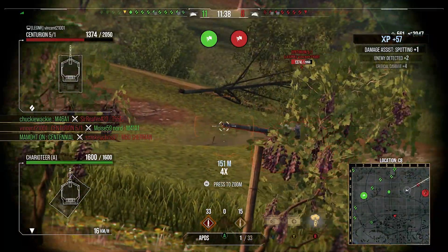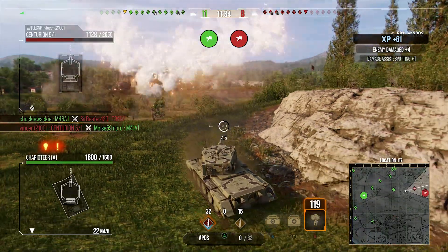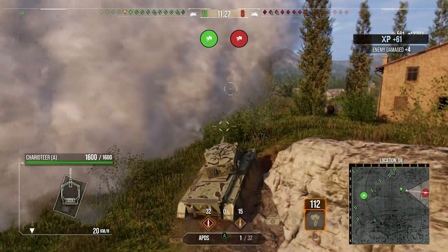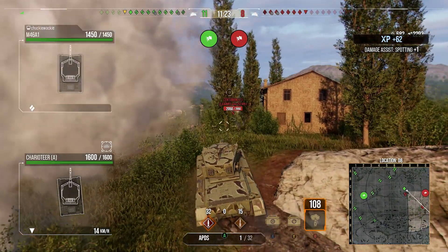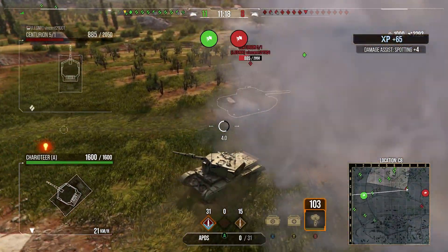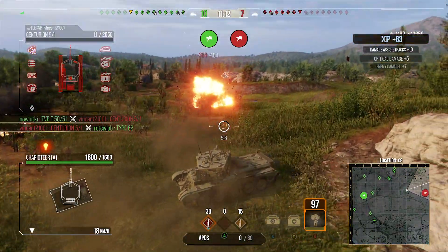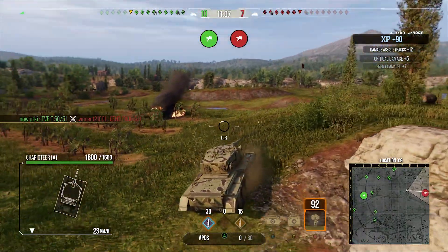Their team has come steamrolling in out of nowhere and we're under pressure now — we need to keep putting shots in. This 5-1 looked like it was absolutely charging at me, so I popped the smoke to make sure he couldn't hit me. We're using the smoke to be able to pop up and try to shoot people. We try an auto-aim shot at the 5-1 but it didn't quite go in. This other 5-1 then comes in — I didn't expect this. We get a nice shot into the back of him that tracks him and he gets shot down, which is nice.